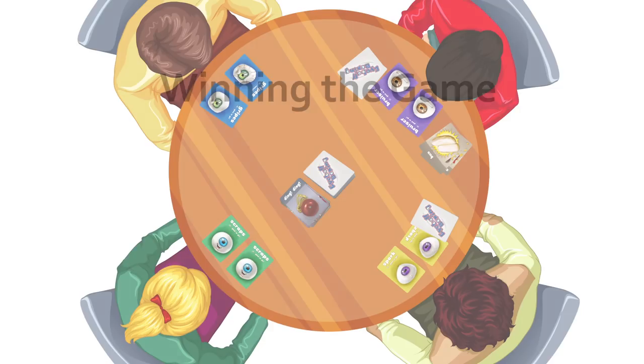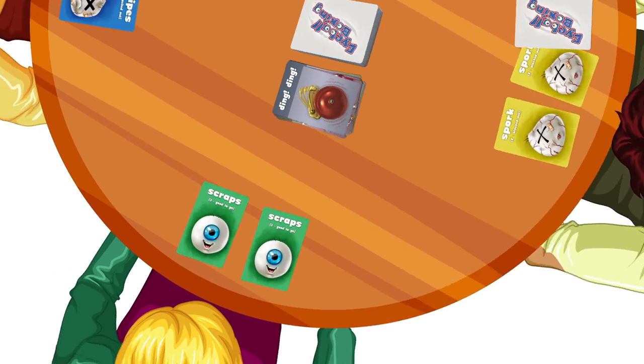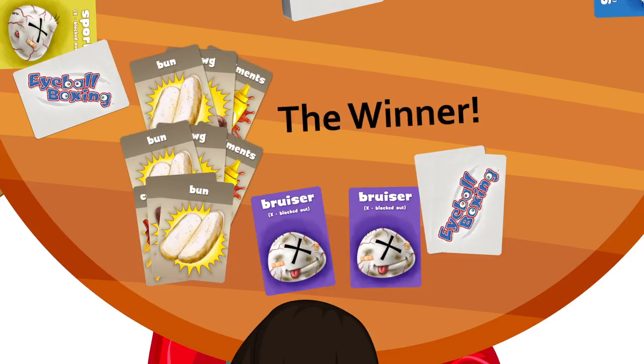Winning the game. You can win Eyeball Boxing by one of two ways: either by being the last eyeball standing with all other eyeballs on the table blacked out, or by building three hot dogs. If either of these circumstances are met, the game instantly ends and you are free to gloat.